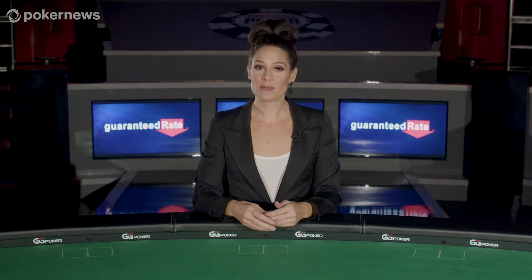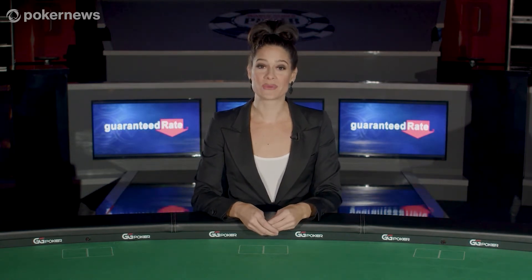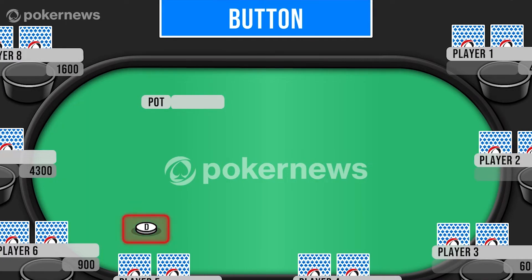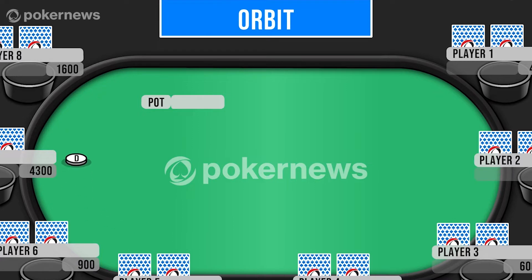In poker, one player acts at a time moving clockwise around the table. In order to know who starts, a button on the table called the dealer button indicates where the action begins and which player is first to act. At the completion of each hand, the button will move one position clockwise in order to fairly rotate around the table.